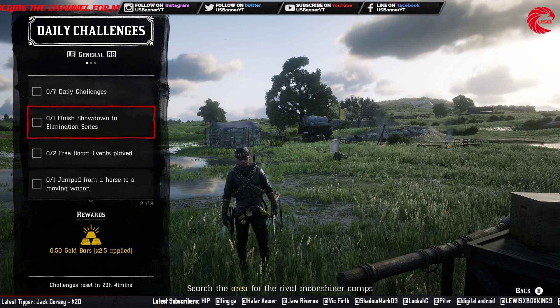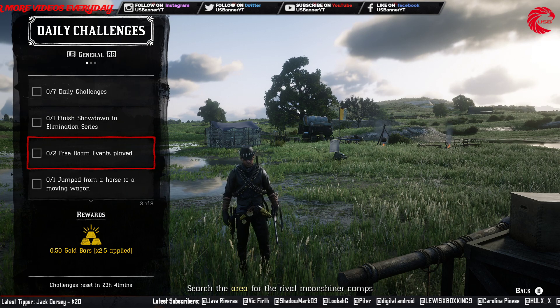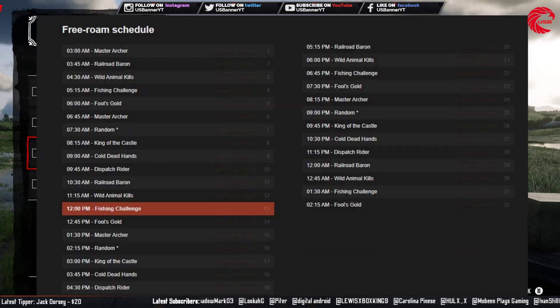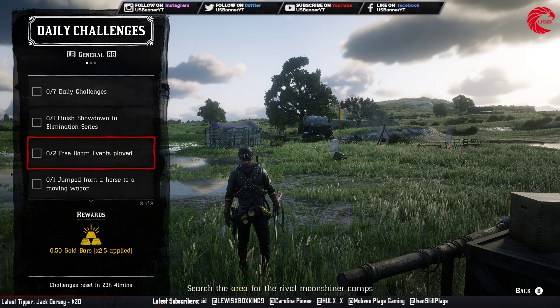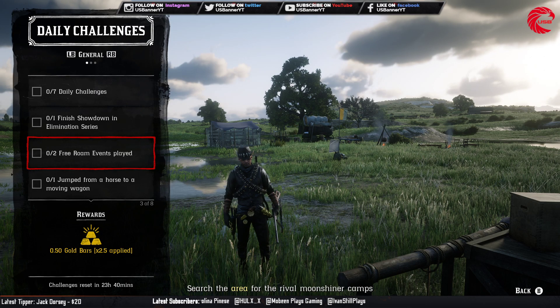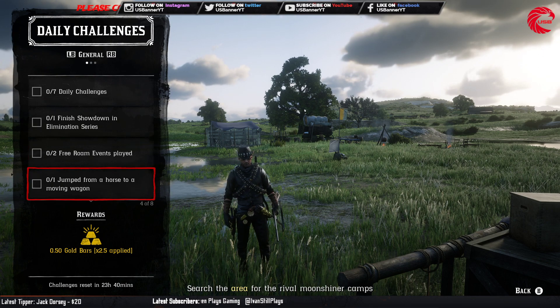For today's daily challenges, first you have to finish a showdown in the elimination series. After that, you have to complete two freedom event plays. Here is the schedule for the freedom event based on New York time — you can adjust that to your own time. Here is the freedom event for the roles.